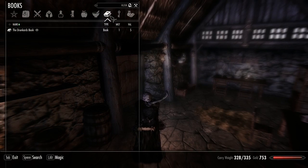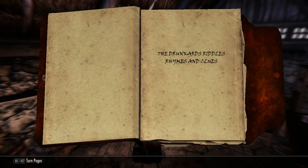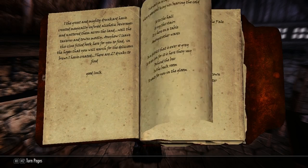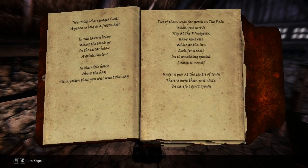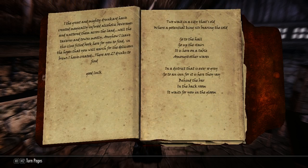Another thing we're going to do is check out this - I figured out something from the previous episode. I said I was going to read you these and figure out where to find these drinks. Here it is on the first page: 'I, the great and mighty drunkard, have created magically infused alcoholic beverages and scattered them across the land - well, the taverns and towns mostly. I leave this clue-filled book here for you to find in the hopes that you will search for the delicious brews I have created. There are 27 drinks to find. Good luck!'